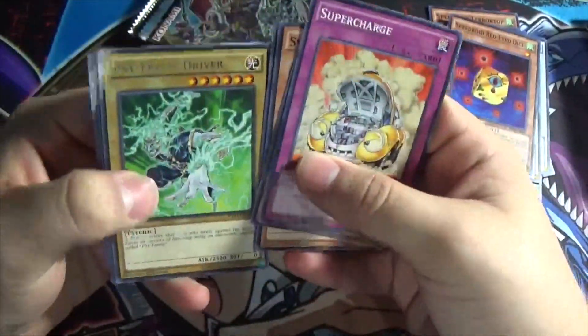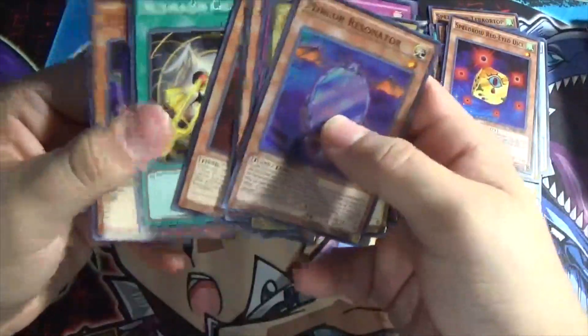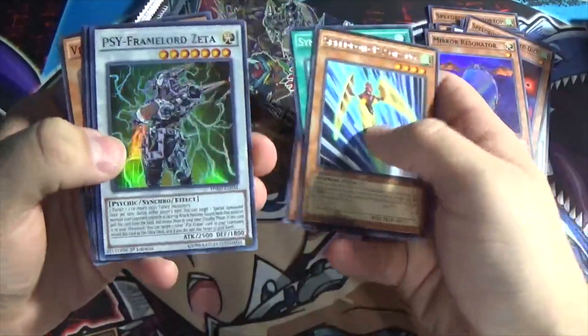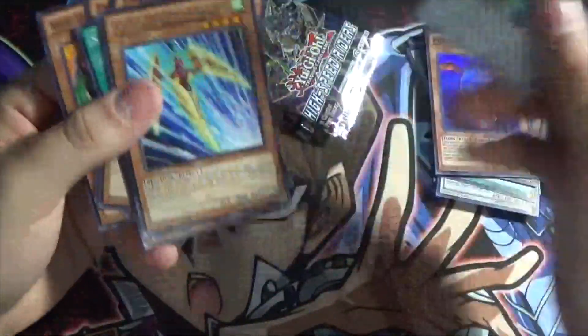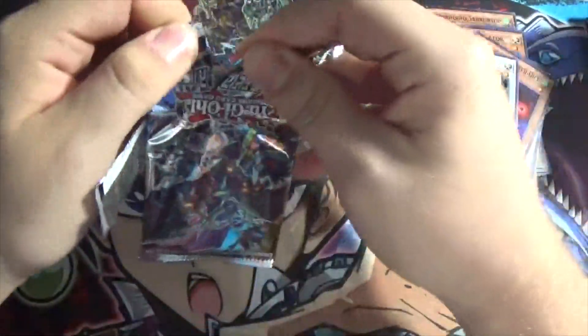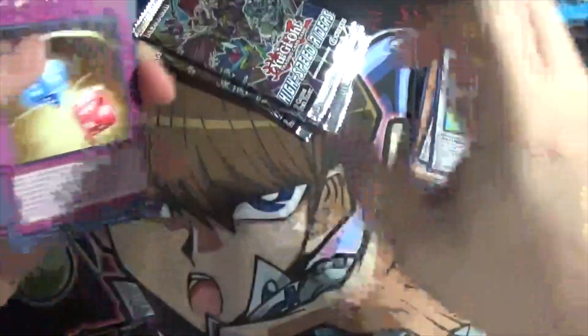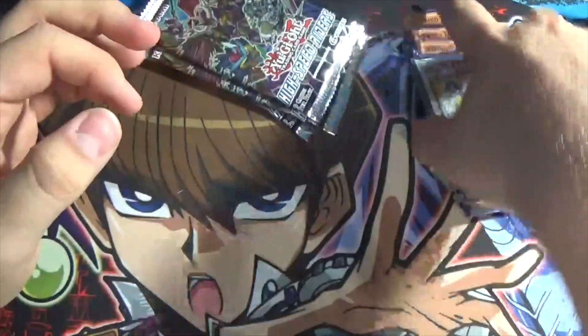Super Charge, Dark Resonator, Crab Ends, Psyframe Driver, and Mirror Resonator. We were able to get a foil out of Mirror Resonator — not terrible, but I'm not using the Resonators, so they're up for grabs. MST again, Synchro Cracker, Speedroid Razor Ring, and Psyframe Lord Zeta — not even Omega. We're almost done, getting through this pretty fast. Future Glow, MST, Dice Roll Battle, and another Stardust Spark Dragon. Foils aren't terrible so far.